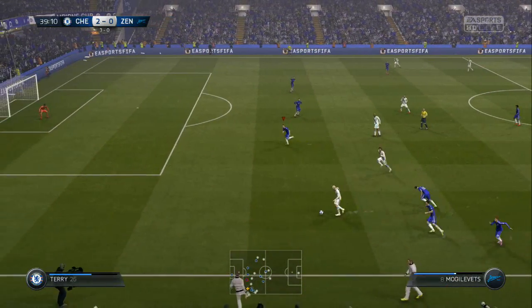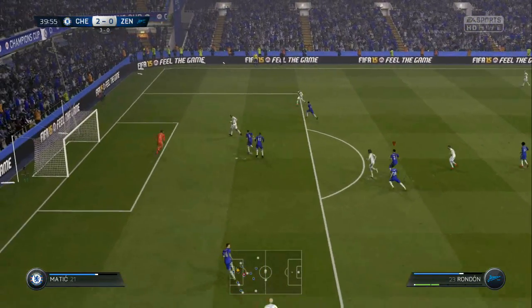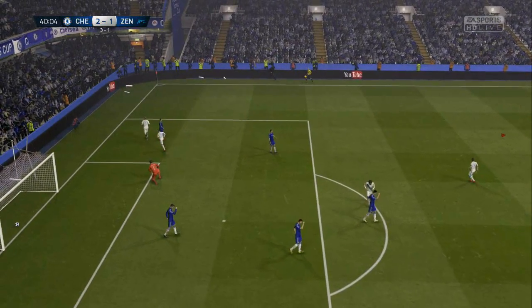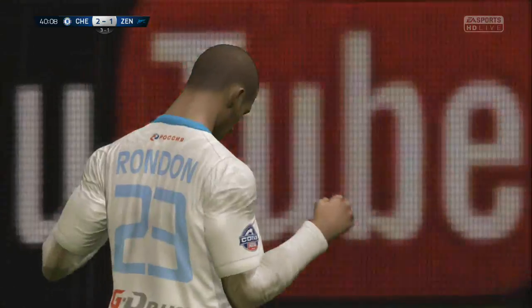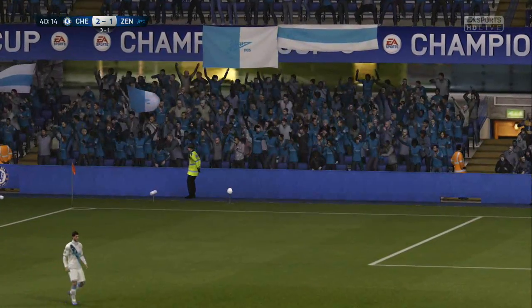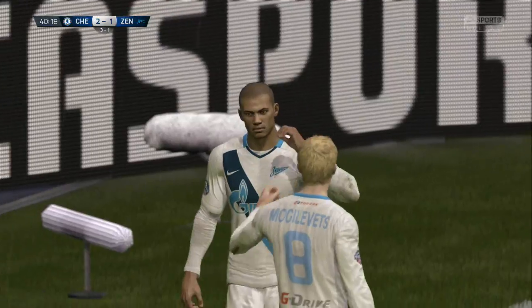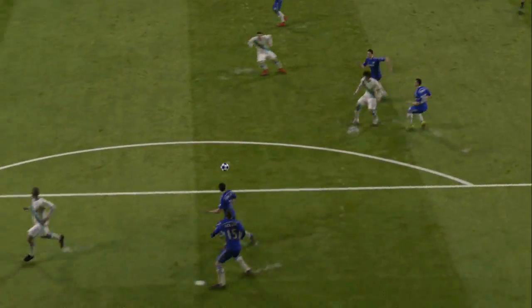Coming up to half-time, Zenit get their first key attack in the game. Witzel plays in Rondon, first-time shot. The defending was poor, the goalkeeping was poor, and Ciccaoie should have got that. Zenit pull one back to halve Chelsea's lead, and they'll be hoping to capitalise going into the second half. It's now 2-1 in the game, 3-1 to Chelsea on aggregate.